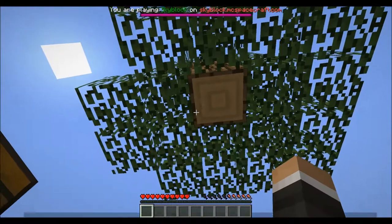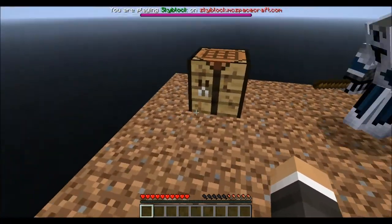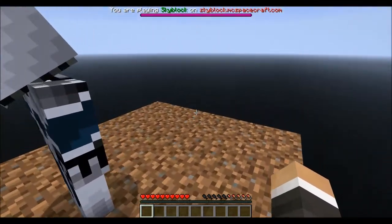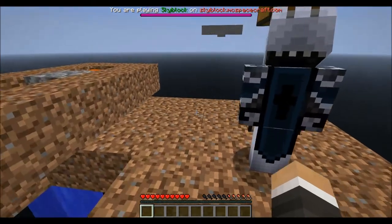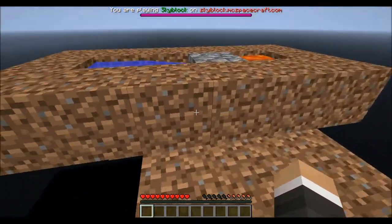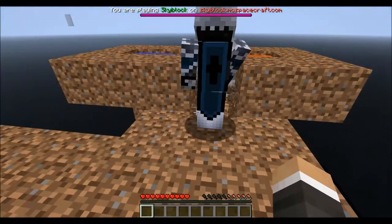By the way guys, it says on the Dragon Health bar: 'You are playing Skyblock on skyblock.mcspacecraft.com,' so the IP is right there too. So you just watch the video, check the description, go to the website — anywhere you can find the IP.